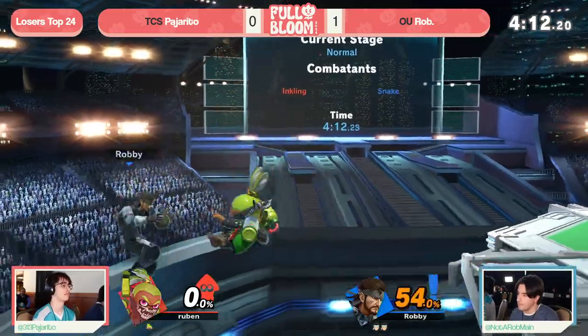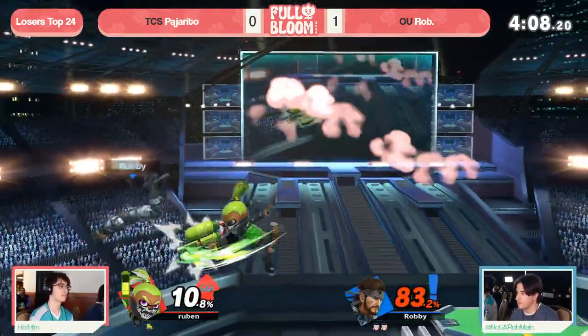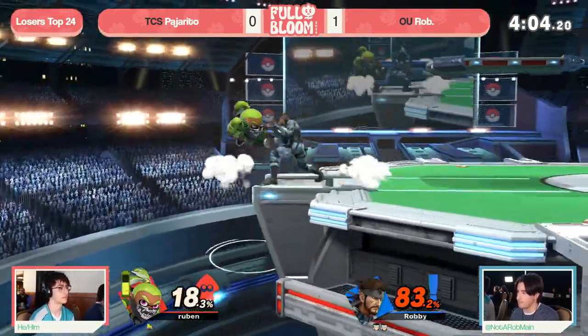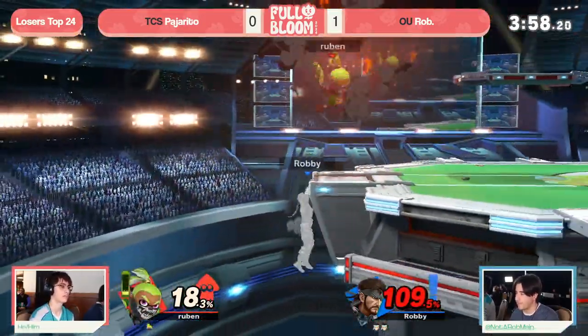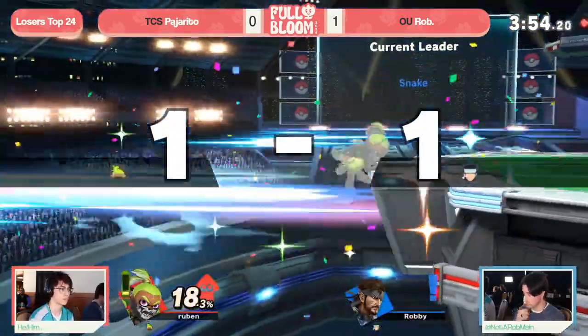And now down a full stock. Pajarito, though, starting to light it up — 75% combo, and that is lovely, lovely damage. Looking for the edge guard but unable to secure it. Trying to get that cypher hit — and yeah, that cypher hit has huge reversal potential there from Rob, because he just air dodged off early, called out the swing. And instead of getting his hit off the cypher, he hit you for it and got back on stage. Unfortunately, just missed — getting caught at the wrong angle.